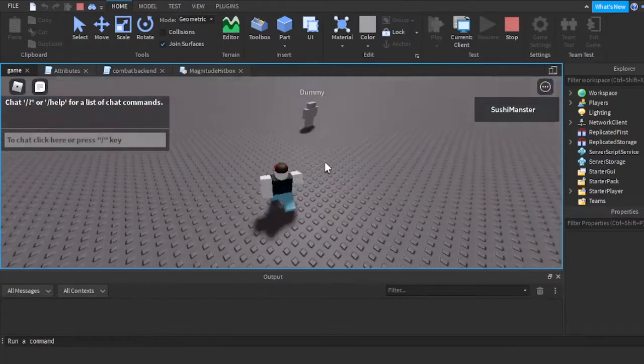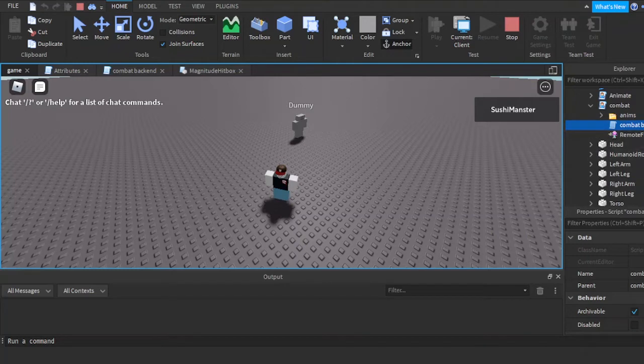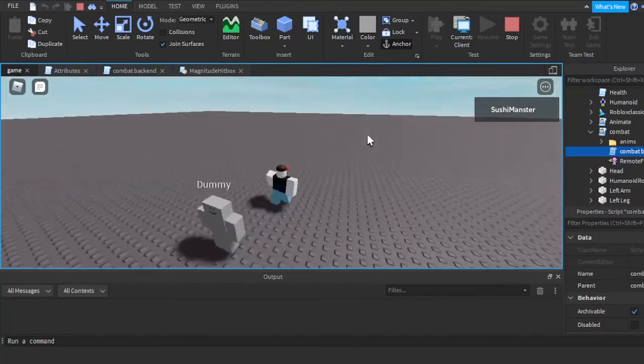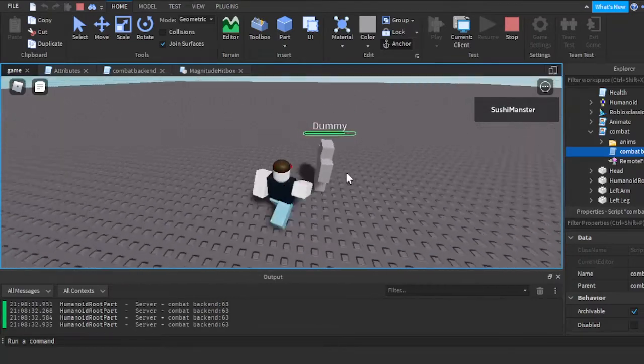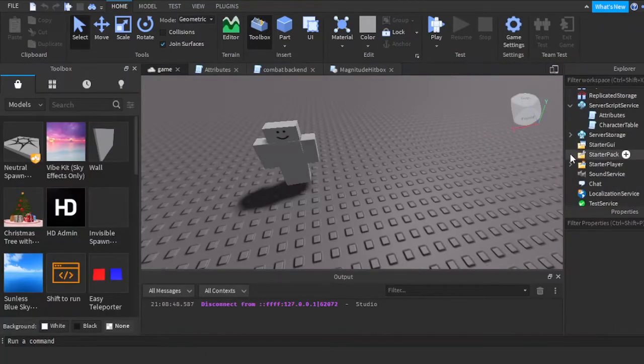My combat script has a local script and the server script is inside of the server script. I thought to myself: is having the same copies of a local script and putting it inside of a character a good idea? I did it. I did this SuperEvent, exploiters firing remote which they don't have. But I'm not making a tutorial on how to make an RPG or a fighting game — I'm making a tutorial on how to make the combat system: making the hitbox and making it do damage. So putting the server script inside of the local script is not good practice.